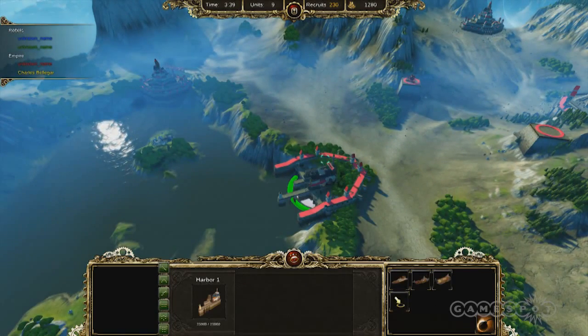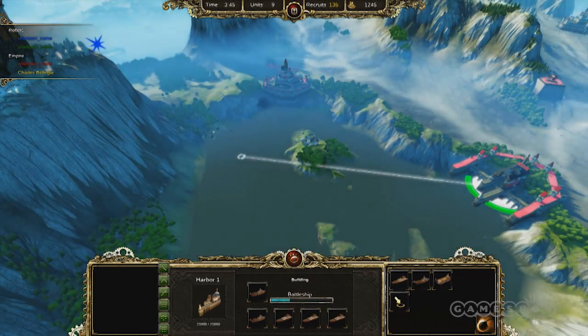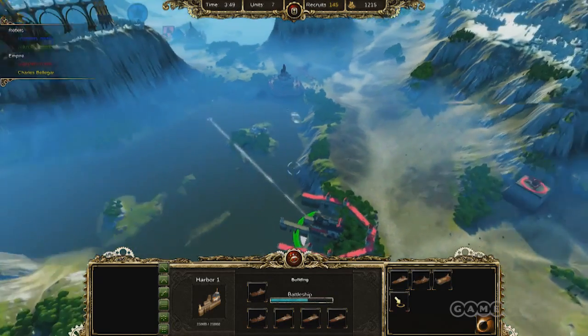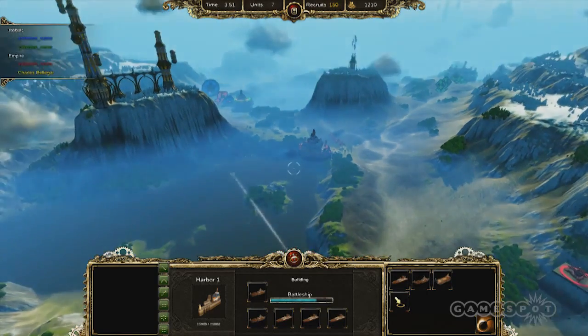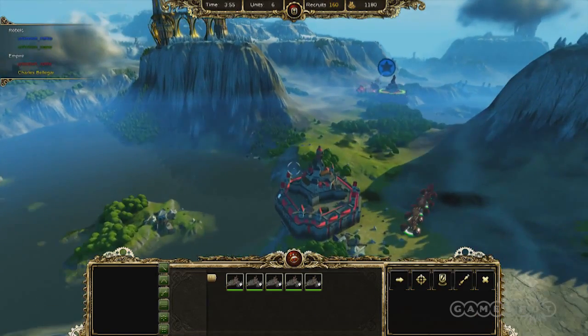I'm going to build a harbor here. A harbor allows me to build Juggernauts and Ironclads. These units are fantastic because the Ironclad is a natural antidote against aerial units. And the Juggernaut basically is a huge battleship that can shoot across the map. And if you add a Zeppelin to it, he can even fire further.